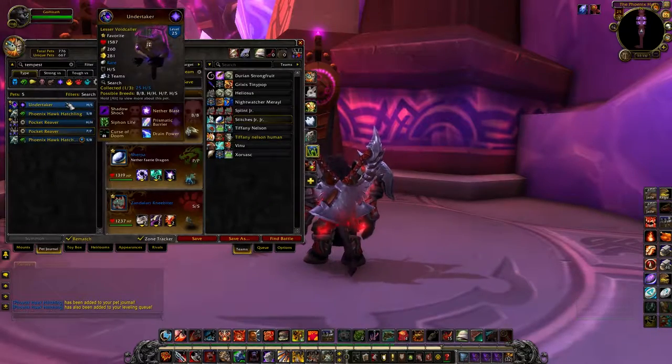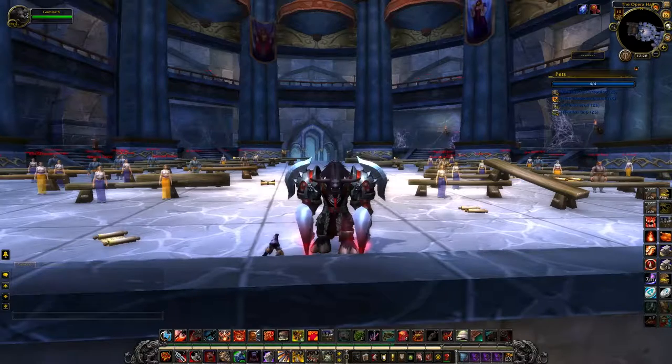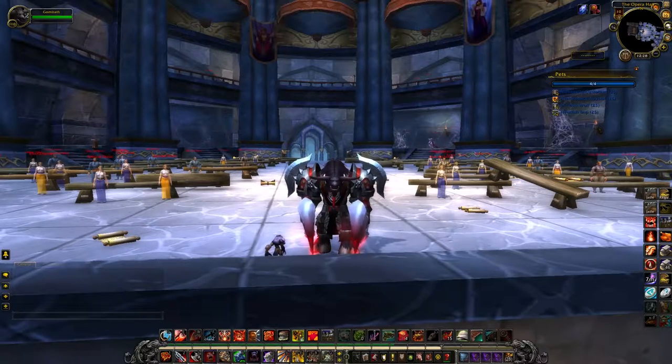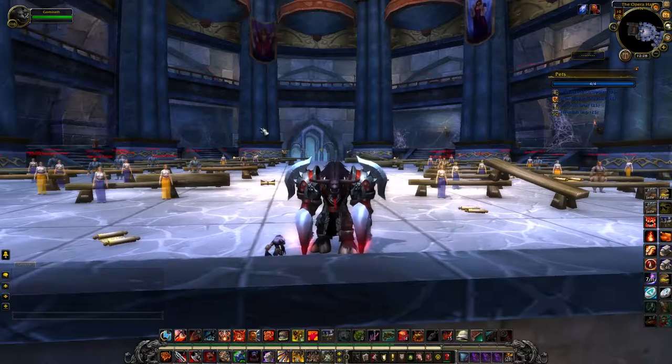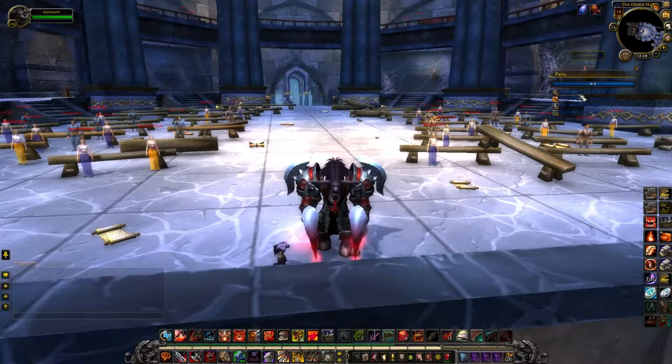Once again, that's the Lesser Voidcaller, Phoenix Hatchling, and Pocket Reaver. Continuing our series, which is Raiding with Leashes 2, I am in Karazhan, and in Karazhan there are actually some really strong pets.